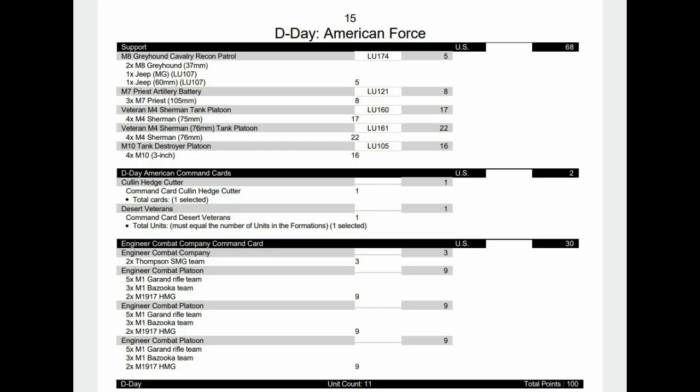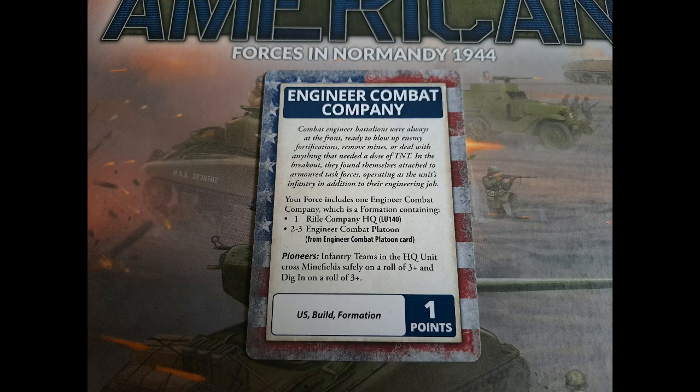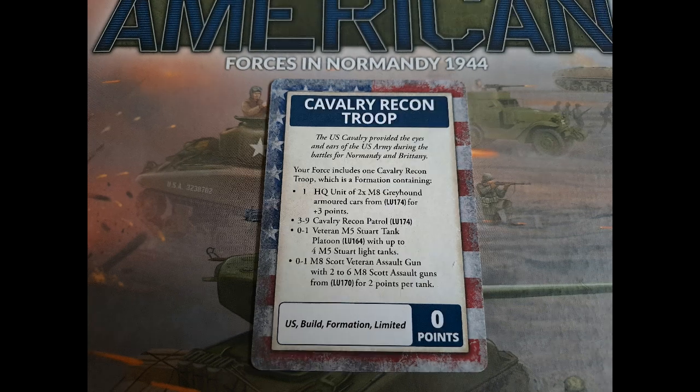Next up is a build formation — an engineer combat company, basically the same as in Fortress Europe but with D-Day support, so overall a little bit better. Another build formation is the cavalry recon patrol — basically lots of Greyhound scout cars. You need a minimum of three plus your HQ, and then you have some M5 Stuarts and the M8 Scott veteran assault gun, which is basically a Stuart with a little howitzer on top.